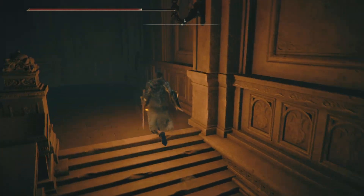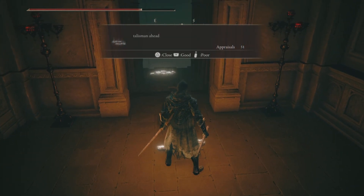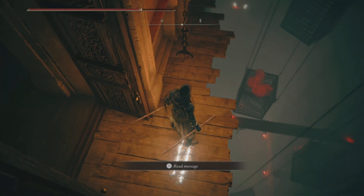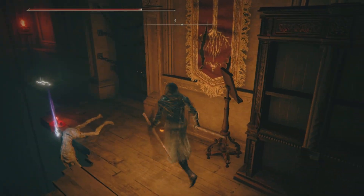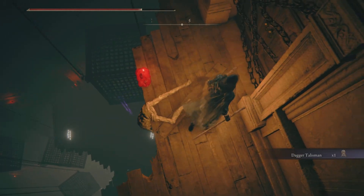Let's see what's up here. Looking for treasure. What's this say? Talisman — precious item! I'm not going that way. I think this is the dagger medallion, or talisman. Yeah, it increases critical hits.